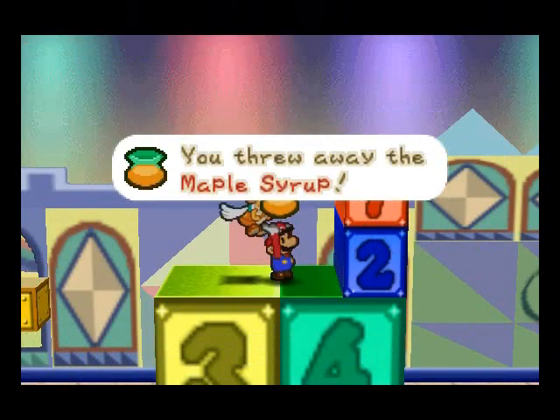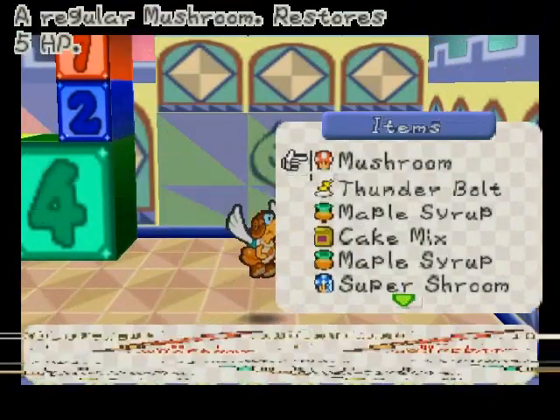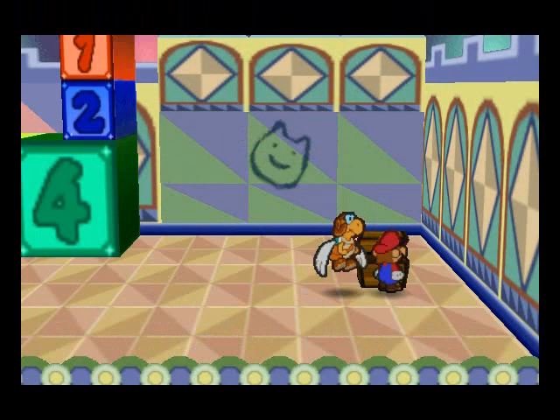We're going to get rid of a maple syrup because we've got a lot of them. There's a mushroom here that you can get, but we don't need it. And over here we get the storeroom key.